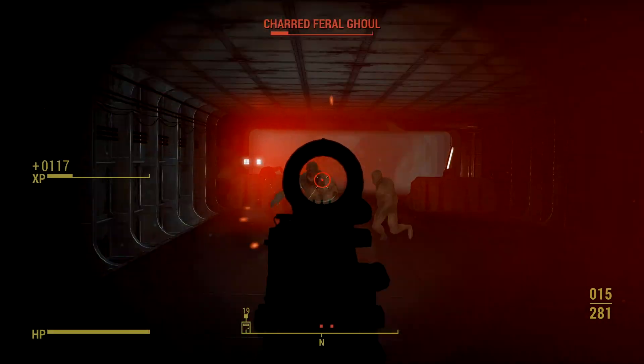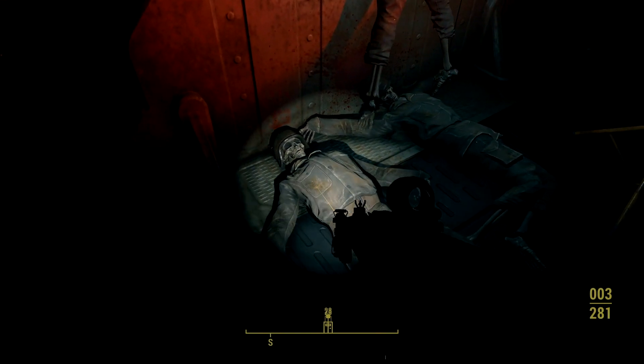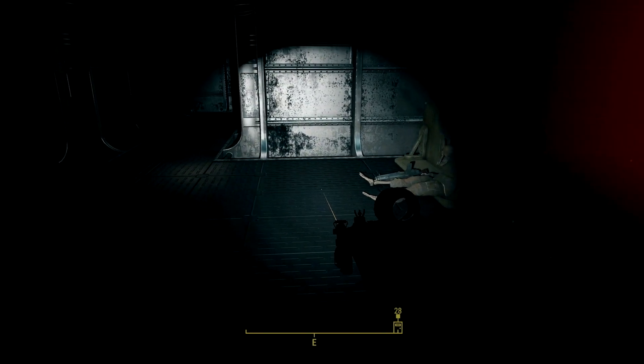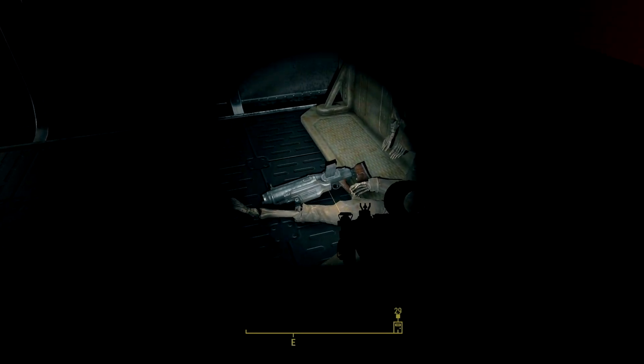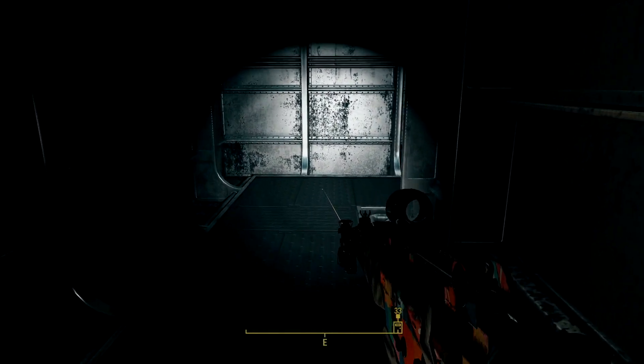After you take out the ghouls in the hangar, look around at the barricades. There should be two assault rifles laying on the floor near the dead skeleton soldiers. You're going to want to pick those up because they are important — you'll actually need them to craft the G36.